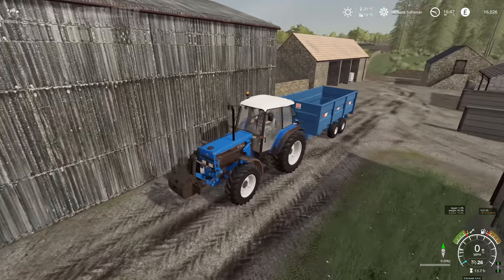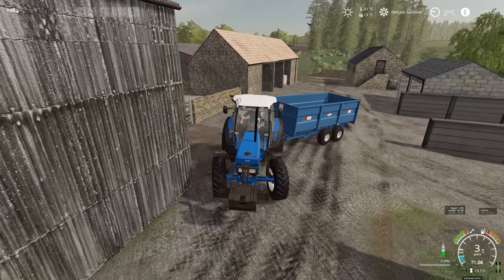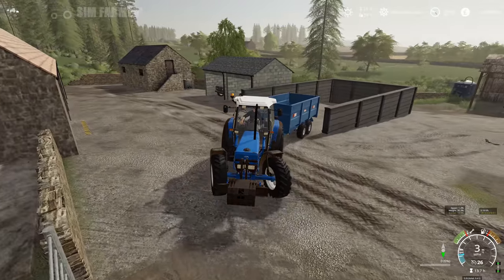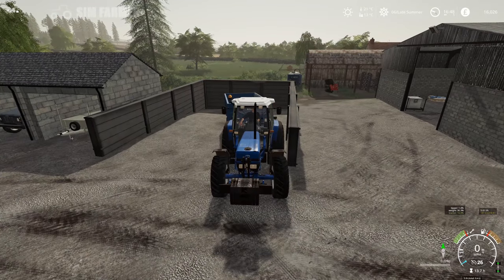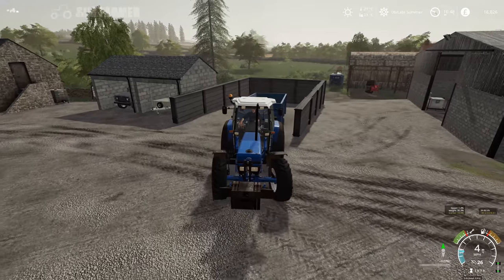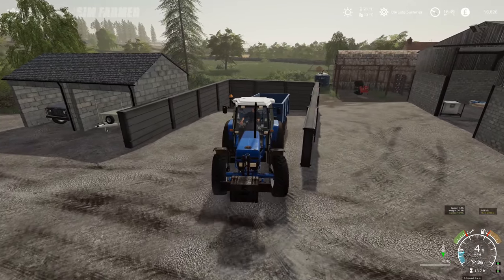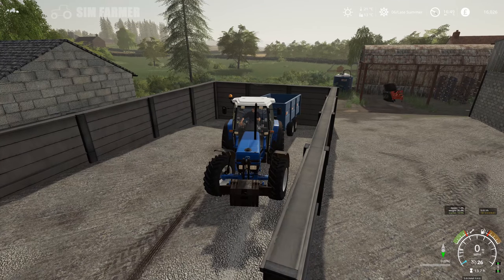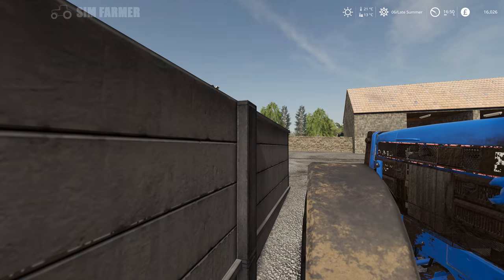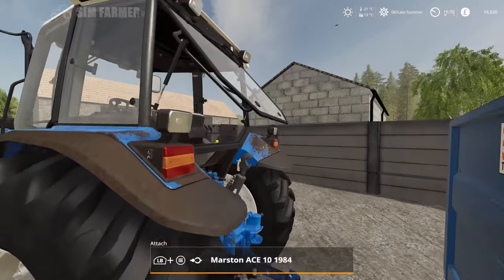So what we'll do is we'll put this in the manure pit here for now, just out of the way, and we'll get the front loader attached. Then we'll head up to the store to pick up the bale trailer, but we'll head via the animal livestock market because we've got a few silage bales there that are ready to be sold. So we'll get those sold while we're up there with the front loader on.